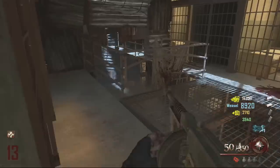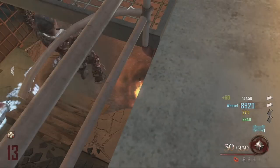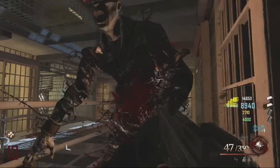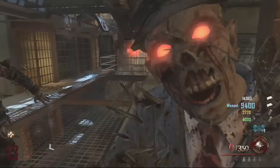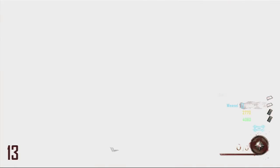Once you have confirmed 30 plus tomahawk kills, you simply teleport yourself back to Alcatraz and throw your tomahawk down. What you want to do is aim it right down into the hole there. You should hear a little sound as the tomahawk goes in, and then the tomahawk icon on your right-hand side will blink, meaning you won't receive it back.